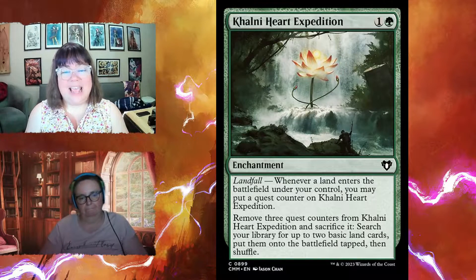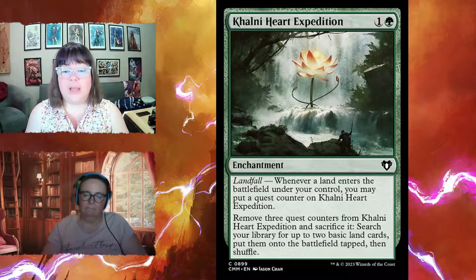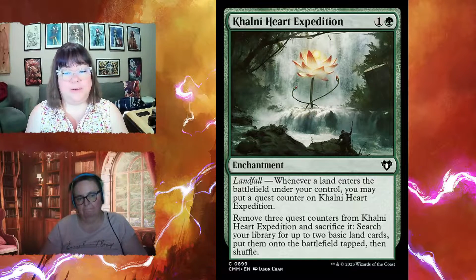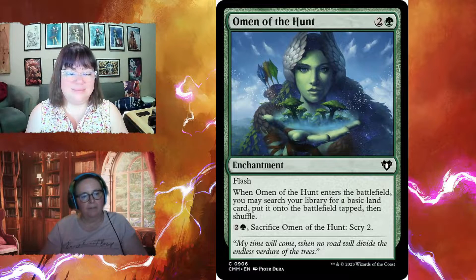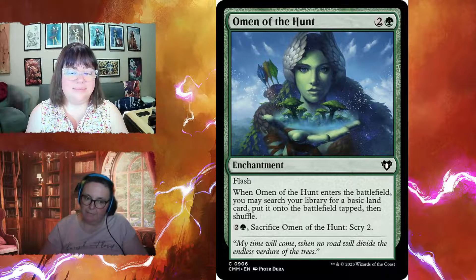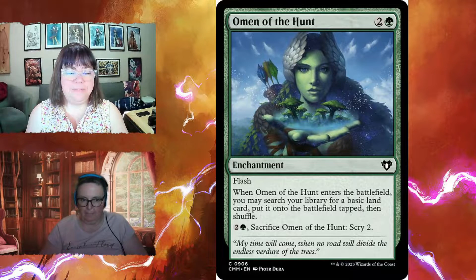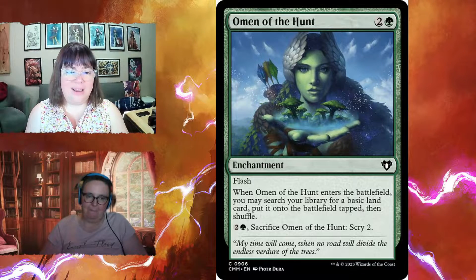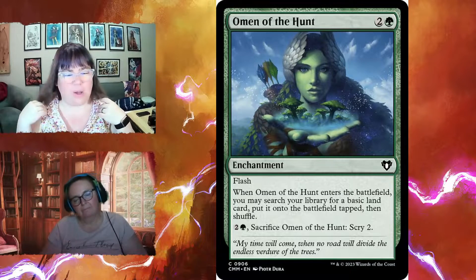Harrow's Expedition is a two-mana enchantment with landfall — whenever a land enters the battlefield you put a quest counter on it, then remove three counters and sacrifice it to search for two basic lands and put them onto the battlefield tapped. Omen of the Hunt for two and a green is an enchantment with flash — when it enters the battlefield you may search your library for a basic land, put it onto the battlefield tapped, then shuffle. You can also scry two and it can later become a zombie.